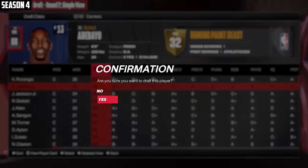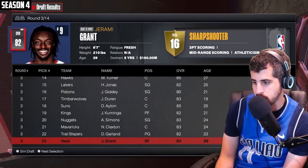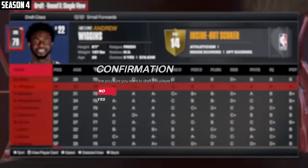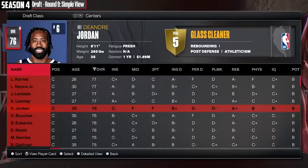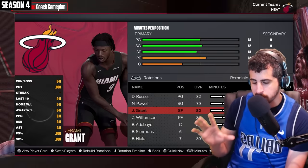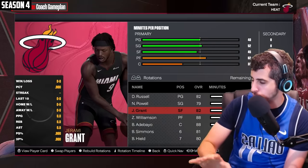Let's grab Jerami Grant — he can score the ball and has a big contract I could trade if I want to get rid of him. Let's bring in D'Lo. He's a bucket. Get Buddy Heald as our knockdown shooter. Let's try drafting Wiggins. We'll take Chris Paul, Norman Powell off the bench, some veteran leadership with DJ, and my last pick will be Ben Simmons and I'll play him at the four. I just need this team to survive to the deadline so I can trade Grant for a team who's selling.